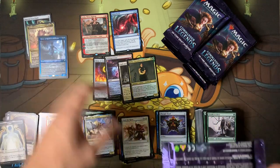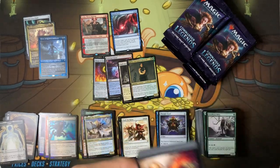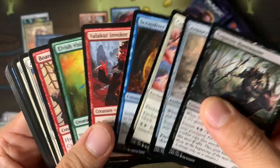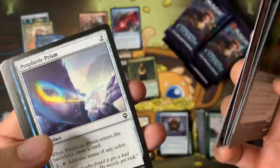Kenrith again and Phyrexian Rager. A deck I definitely want to make. Usually in my blue decks I include only one counterspell, but since we have Commander Legends I think I'm going to include Mana Drain. Selvala — elves are one of the themes here, I think in black and green.